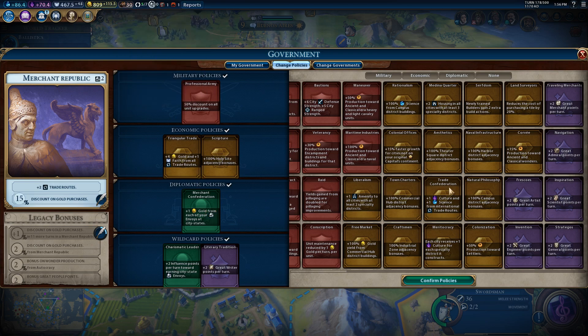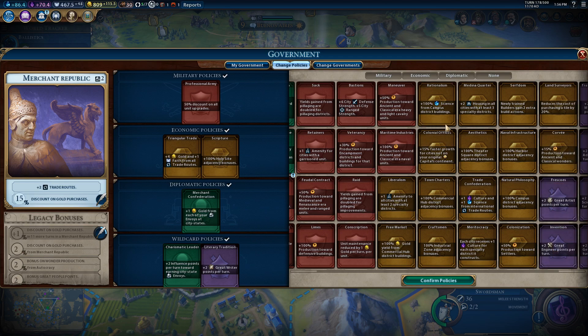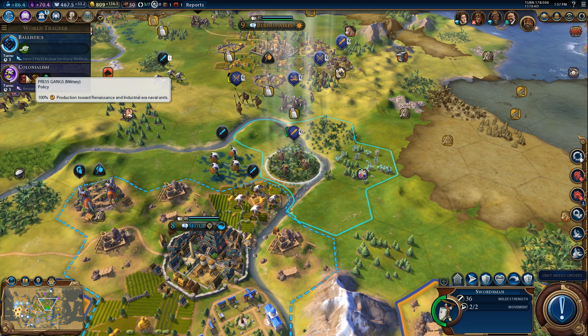I think it has yet to roll over on that. Movement bonus starting in friendly territory — nah. But if there is a new wonder production bonus... that's all military, industrial zone, settlers, campus adjacency, harbor adjacency, ancient and classical wonders — that's not what any of these are. I guess that's the best we can do.